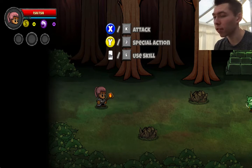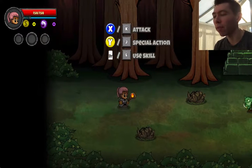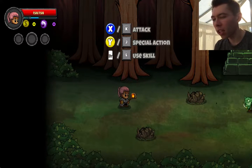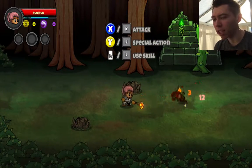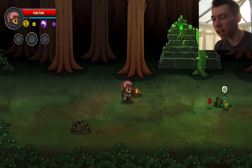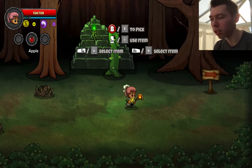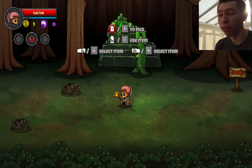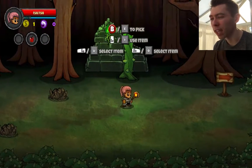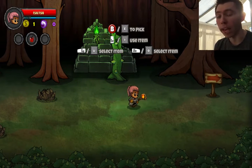So the controls breakdown: X or K on the keyboard is attack. Y or J is your special action — you can kind of transform to different places. Right trigger or L lets you use your skill to make attacks more powerful. When you see an enemy, you just keep shooting at it — or throwing fire in my case. Sometimes enemies drop items you can pick up using B or E, and to use the item it's left trigger or I on the keyboard. You can scroll through different items using the left and right buttons on the controller, or U and O on the keyboard.